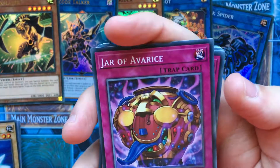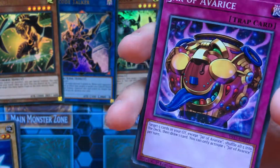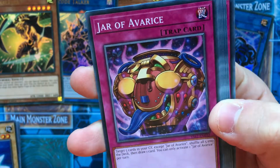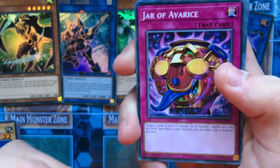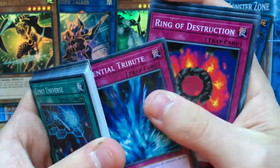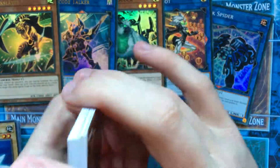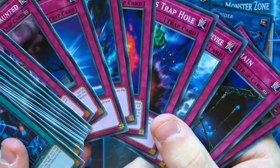Jive Avarice — I think there are like three copies of this as a Secret Rare in its original pack or tin, then common from Legendary Collection, the second version, and now this. So I think there are like three or four prints. Call of the Haunted. Mirror Force. Torrential Tribute. Ring of Destruction. Bottomless Trap Hole. Compulsory Evacuation Device. Fiendish Chain. Dark Bribe. So pretty much almost all the traps are probably the best reprints for this structure deck.